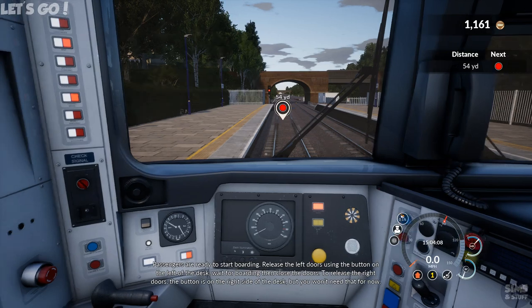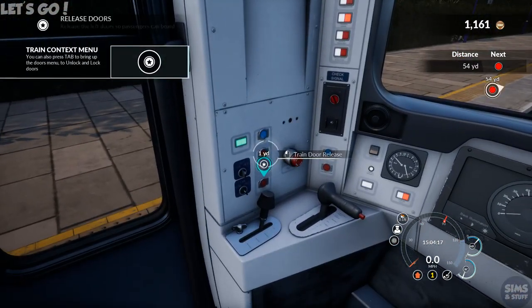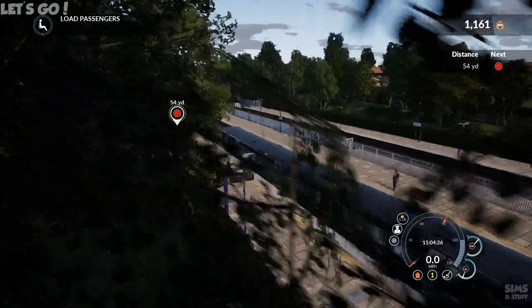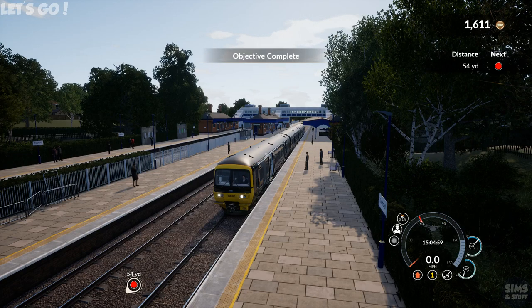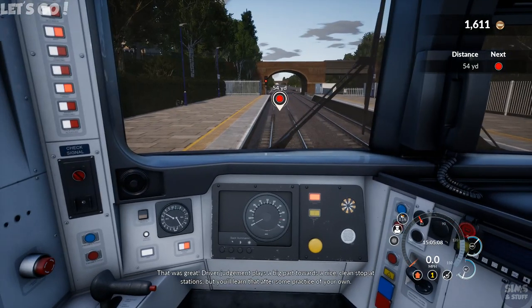Passengers are ready to start boarding. Release the left doors using the button on the left of the desk. Wait for the boarding, then close the doors. To release the right doors, the button is on the right side of the desk — but you won't need that for now. We're loading passengers. This is a sense of deja vu — it's exactly where we were five minutes ago. Objective complete. Close the left train doors. That was great. Driver judgment plays a big part towards a nice clean stop at stations, but you'll learn that after some practice.